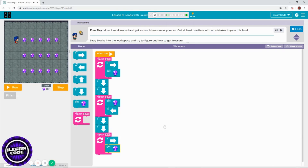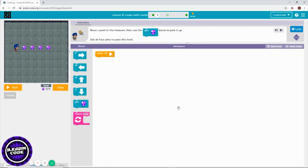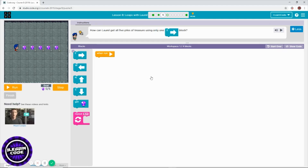That's how you can solve this puzzle using a repeat block. Use the east block, then the treasure block — you only need to repeat four times. The next one looks like the same thing, just repeating five times.